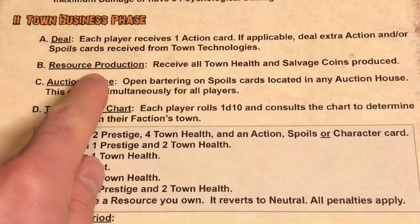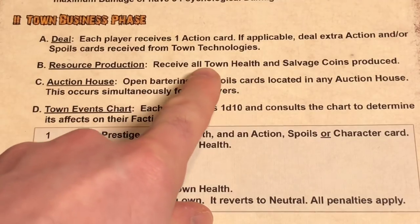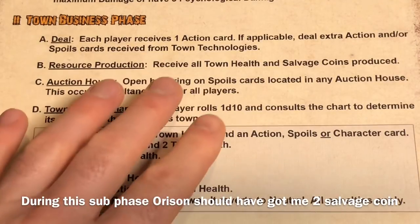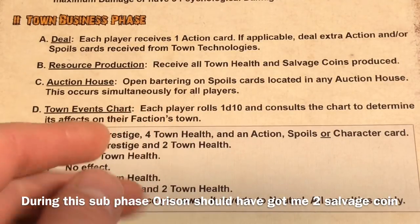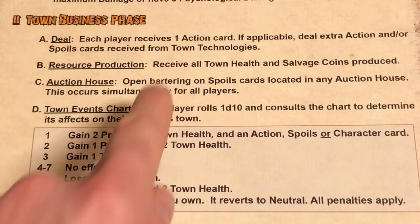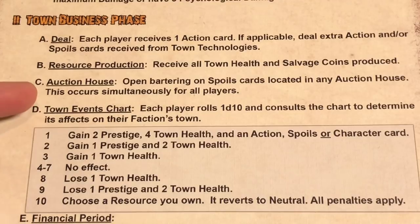Now that that is done, we're going to go to resource production — receive all town health and salvage tokens produced. We don't have any resources yet, but I'm going to show you where those are on the board. Just to give you a little spoiler alert, we might actually be going for one of these right off the bat.